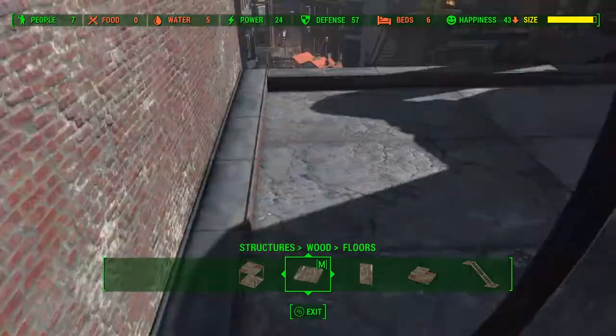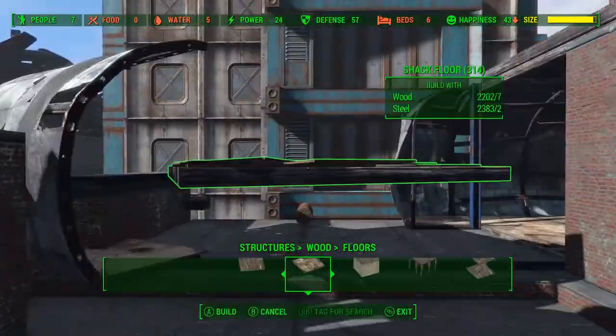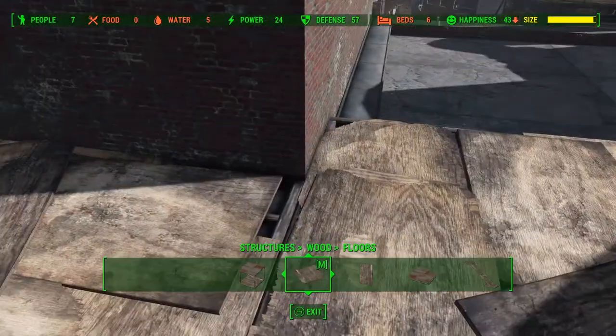Now that we have this first room mostly complete, we're gonna go ahead and extend out this floor. You can see I had a little bit of trouble snapping it into place there, so we're just gonna move that wall and then snap some flooring in.